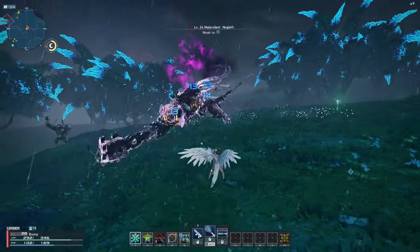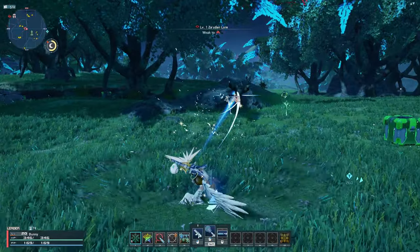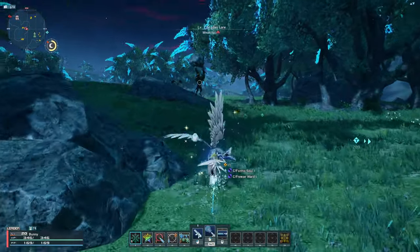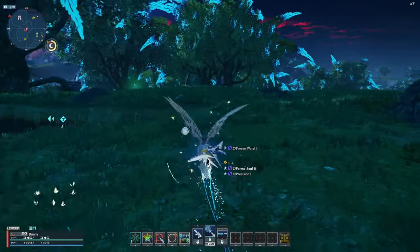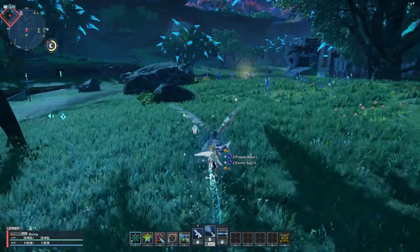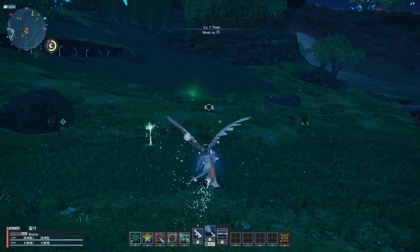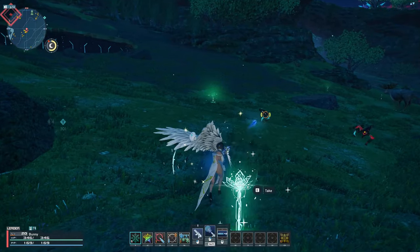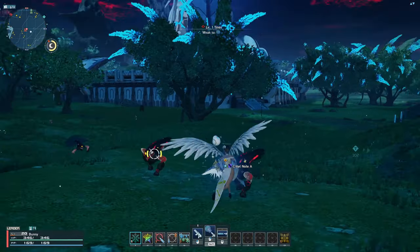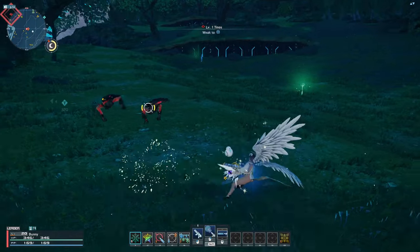I use the weapon action while trying to get into optimum proximity range, or to dodge attacks while dealing damage and recovering PP — it's a useful tool in the rifle's arsenal. Rifle's dash attack spins you forward and shoots a strong blast that pierces enemies, about 8 times as strong as a single basic attack shot. I only use it while moving from one group of mobs to the next. Lastly, rifle's step attack deals about 25-30% more damage than a full basic attack while also increasing PP.